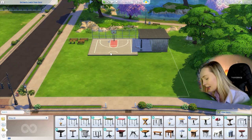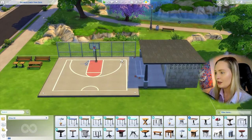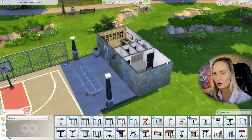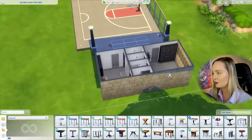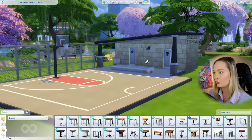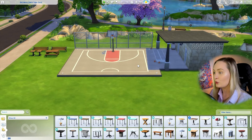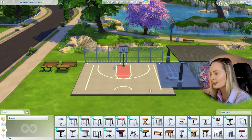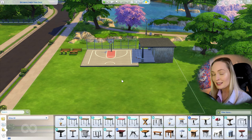All I've done in the base file is create a bit of a basketball court, a bathrooms block, and dropped in all the community lot objects needed for this to qualify as a park. Place the lot furnished. If you don't have City Living — which is where the basketball courts come from — that's fine, you'll just have an empty space. You can pop in an outdoor gym, easels, or other skill-building items, or delete the platform and just keep the bathrooms.